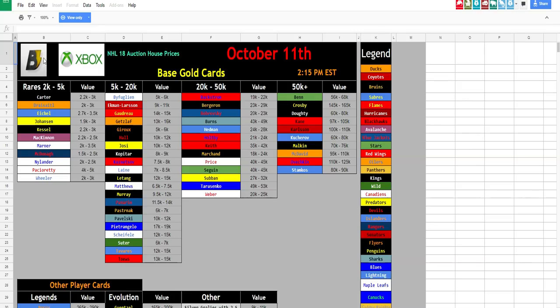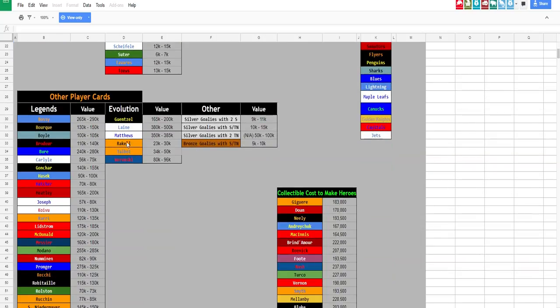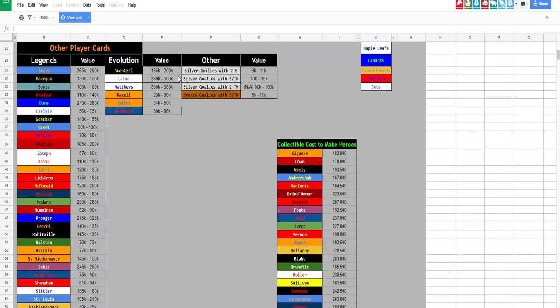If you need help with market prices, I highly recommend BrineStorm's Google Doc. He updates it daily. The prices are for Xbox but should give you a good idea for PS4 too. He has prices for rares at 2 to 5K, 5 to 20K, 20 to 50K, and 50K plus. He also has Legend prices, Evo prices, Silver Glories with good synergies, Bronze Glories with Silky Smooth and Thread the Needle synergies, and Hero prices based on collectible cost.